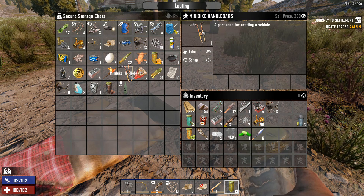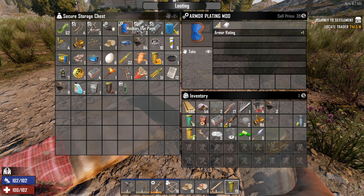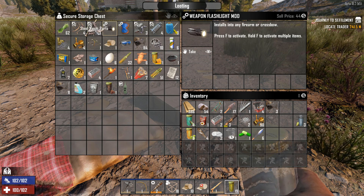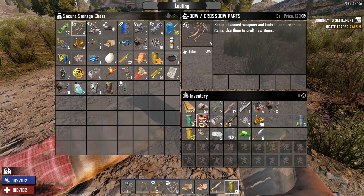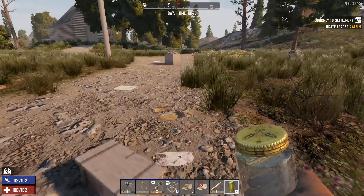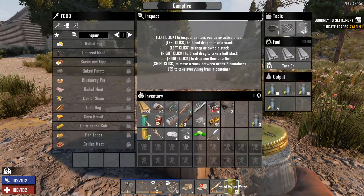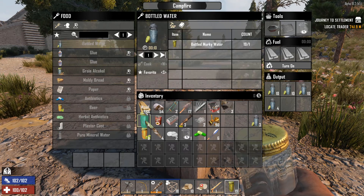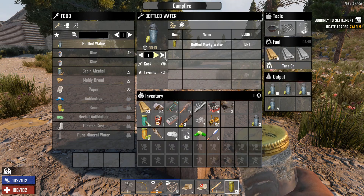I could sell these handlebars — we might have to take those with us. All this stuff sells for a pretty decent price. Anyways, let's go ahead and come over here. Craft up our waters. Recipes — bottled water, go ahead and cook them all. We got a decent amount of water now, that's good.